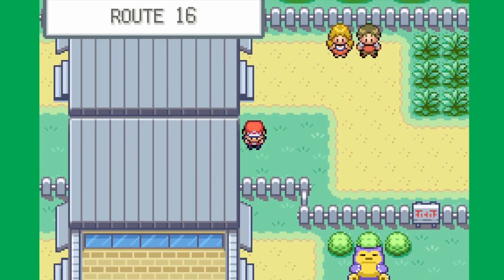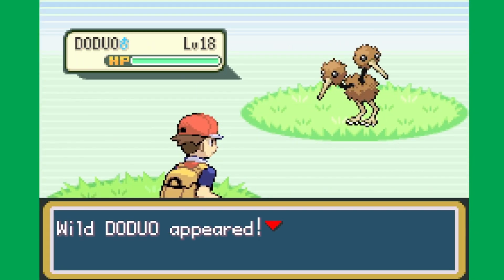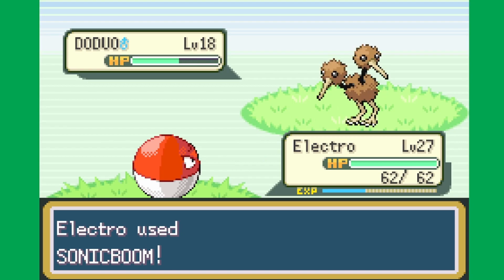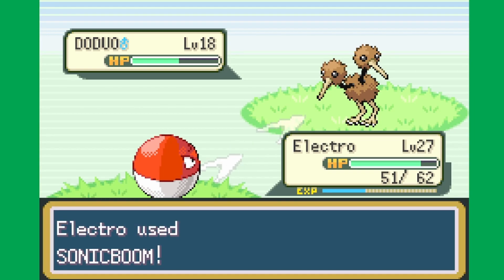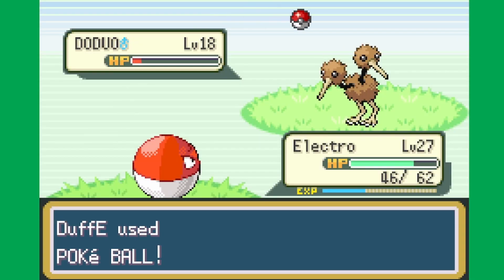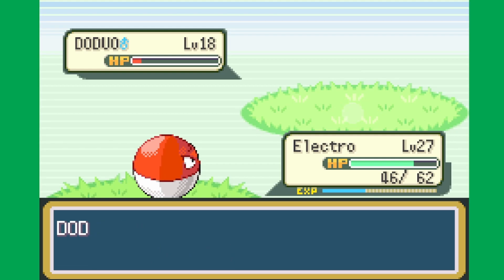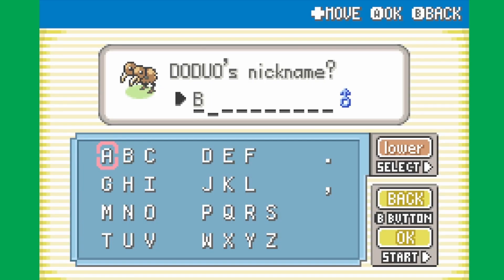Let's drop down here — there is actually one final thing I remembered I have to check. And there he is: Doduo, a new Pokemon for us to catch. That's Sonic Boom. One more Sonic Boom would be fine — get a Para, that'd be crazy. We can probably catch Doduo in a Pokeball. This is actually the only new Pokemon currently available to us, though technically there are more Pokemon we won't be getting until next episode. We've got to name this guy Baldi, all caps.